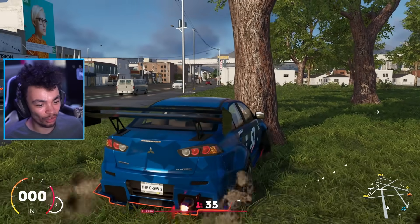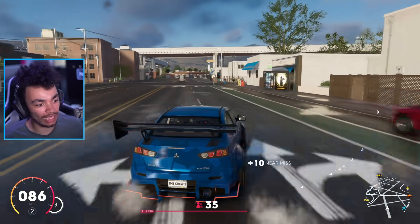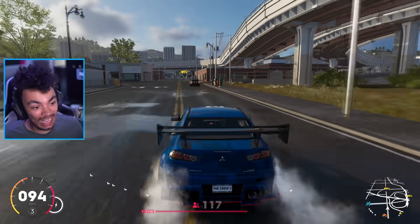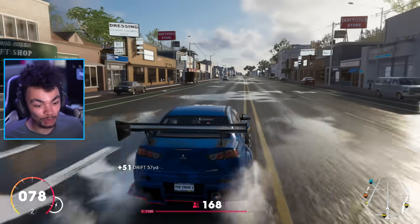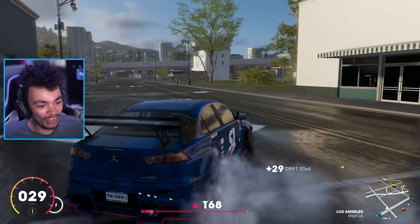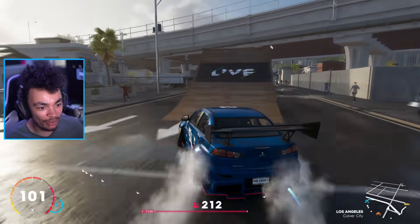I think it converts all cars to mostly rear-wheel drive. There's maybe a little bit of pull at the front, but in terms of how it's supposed to handle on The Crew 2, I think it's supposed to be rear-wheel drive. It's been a long time since I properly got into drift — one of the first Summits — and I was properly smashing it. There's just something about a drift event on a Summit that I really enjoy.